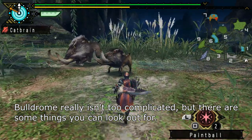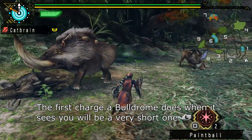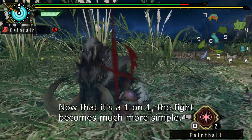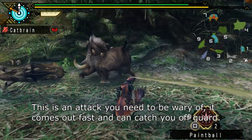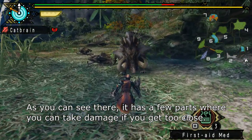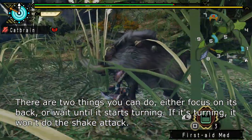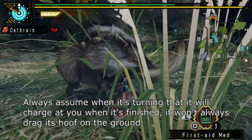Bull Drum really isn't too complicated, but there are some things you can look out for. The first charge a Bull Drum does when it sees you will be a very short one. When you first engage with Bull Drum, I highly recommend you get rid of the Bull Fango if there are any in the area. Now that it's a one-on-one, the fight becomes much more simple. This is an attack you need to be wary of — it comes out fast and can catch you off guard. It has a few parts where you can take damage if you get too close. There are two things you can do: either focus on its back, or wait until it starts turning. If it's turning, it won't do the shake attack. Always assume when it's turning that it will charge at you when it's finished — it won't always drag its hoof on the ground.